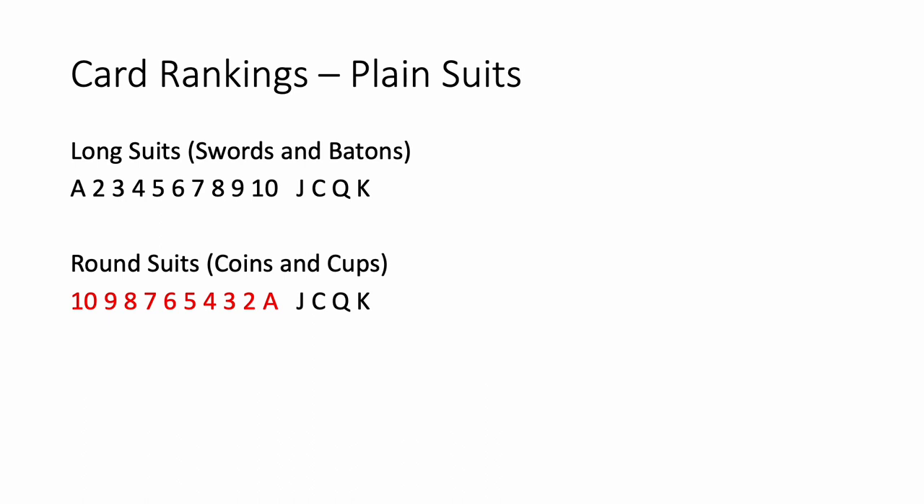Remember this is the Tarocino — the little Tarocco — because they remove some cards. All of the suits have the 2, 3, 4, and 5 removed, but they keep the order. So in Tarocino Bolognese the long suits go Ace, 6, 7, 8, 9, 10, Jack, Knight, Queen, King — from low to high. Whereas the round suits — Coins and Cups — go from low to high: 10, 9, 8, 7, 6, Ace, Jack, Knight, Queen, King. A little bit confusing at first, but you get used to it as it's common in traditional tarot games.